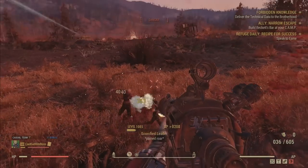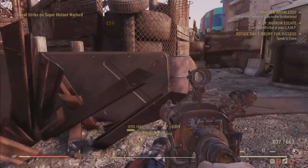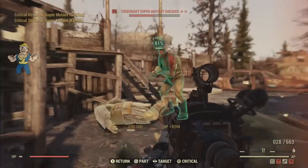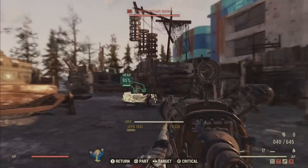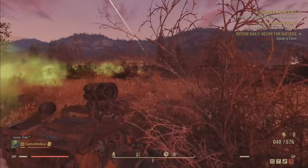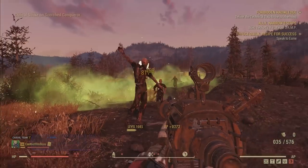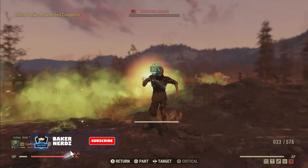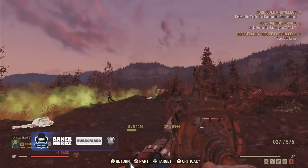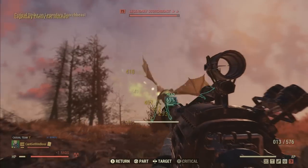The next one we absolutely have to talk about is the Railway Rifle. This gun is probably a lot less known than the previous ones for being the meta. A lot of people think the Fixer is the best gun, and it can be, but the Railway puts out a stupid amount of damage. The Bloodied one is okay, but the Quad Explosive Railway blows the Bloodied one out of the water. The Bloodied one only holds 10 rounds where the Quad holds 40 rail spikes. Set that to automatic and it will rip through crowds of enemies. The semi-automatic mod shoots way too slow, so automatic is the way to go.